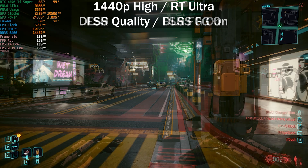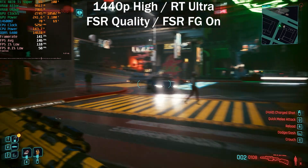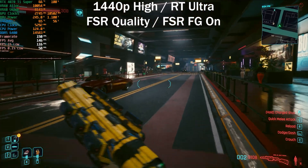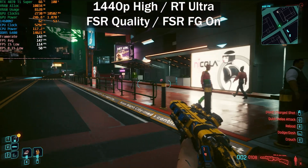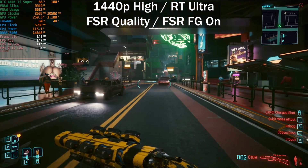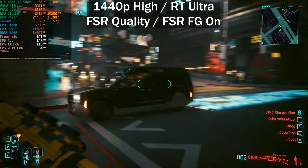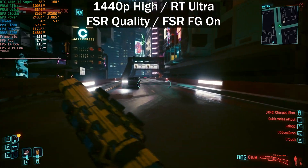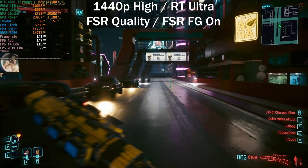Switching to FSR frame generation with ray tracing, the frame rate is again around 20 fps higher than DLSS 3 frame generation — roughly the same percentage gain as before. However, the 0.1% lows are even worse than with DLSS 3 frame generation, so there are definite stuttering issues with FSR frame generation. Still decent for GPUs without DLSS 3 support, but FSR 3.1 frame generation — which decouples upscaling from frame generation — was unfortunately not implemented here.